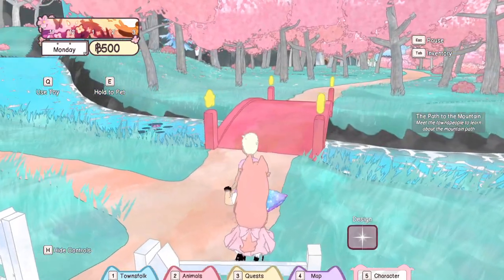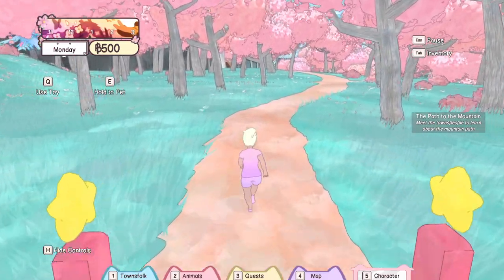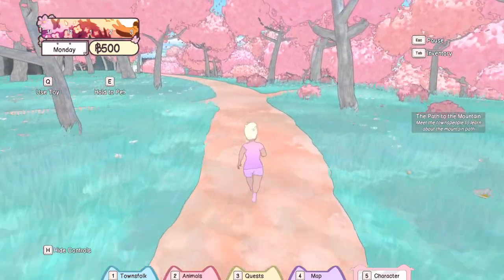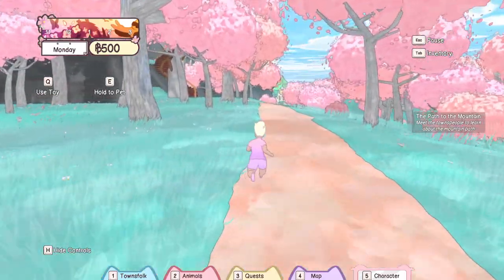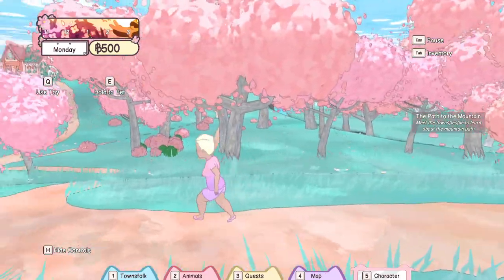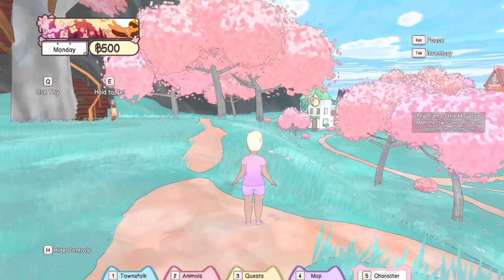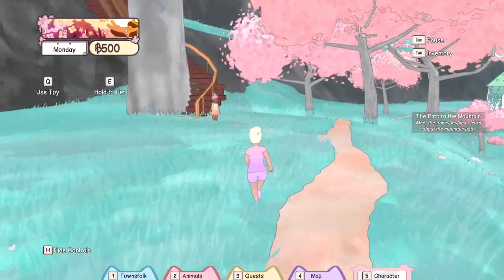Path to the mountain. I need to walk to design the path to the mountain — meet the townspeople to learn about the mountain path. They may have changed the story a little since the last time I played. I honestly have not played this game in a while, so I'm going in pretty fresh. This is so pretty. The color palette in this game is so faded and pastel and yet bright at the same time, if that makes sense.